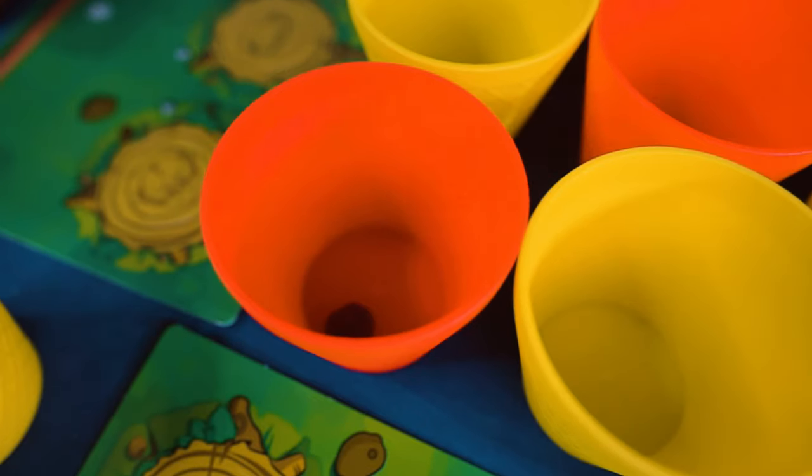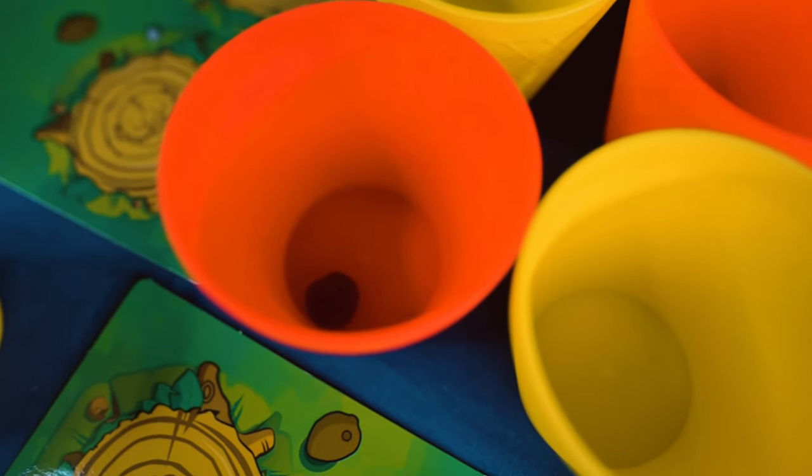So what do we like about Coconuts? The first thing we really like is that the red cups add an extra layer — I hesitate to say depth, but they give you something else to aim for. If it was just yellow cups you'd just be pinging and hoping for the best, but the allure of the red cups really does add a little bit of spice to this dexterity game.